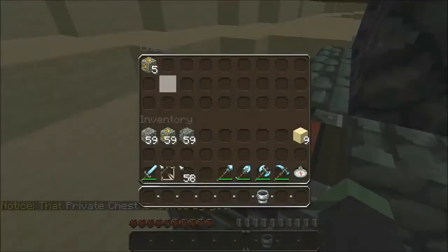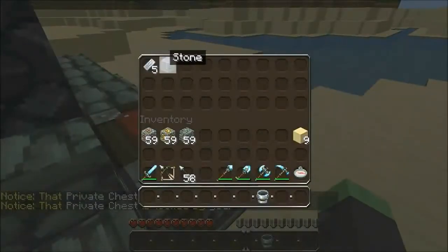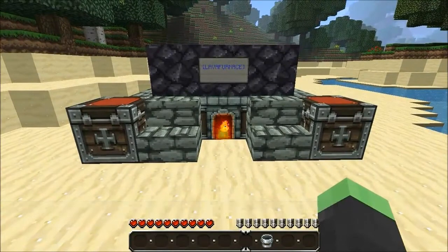It will just continue to smelt like that until finally all the smelted items are put into this chest. So that is pretty much it on how to build and use a lava furnace.